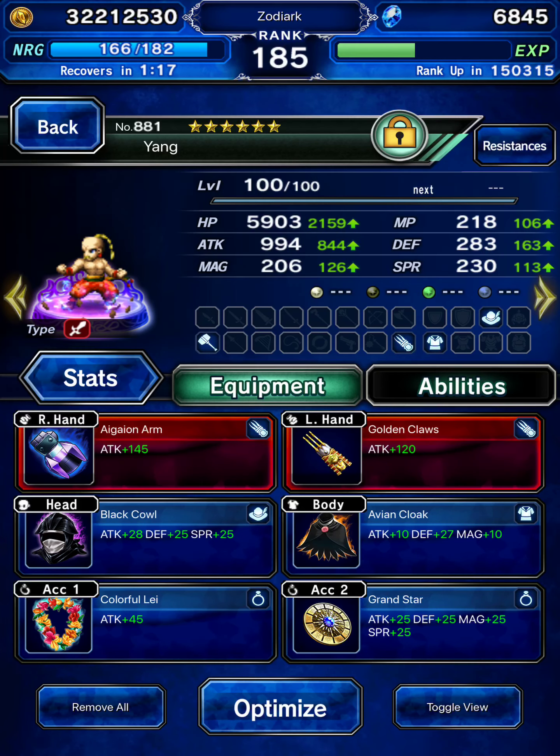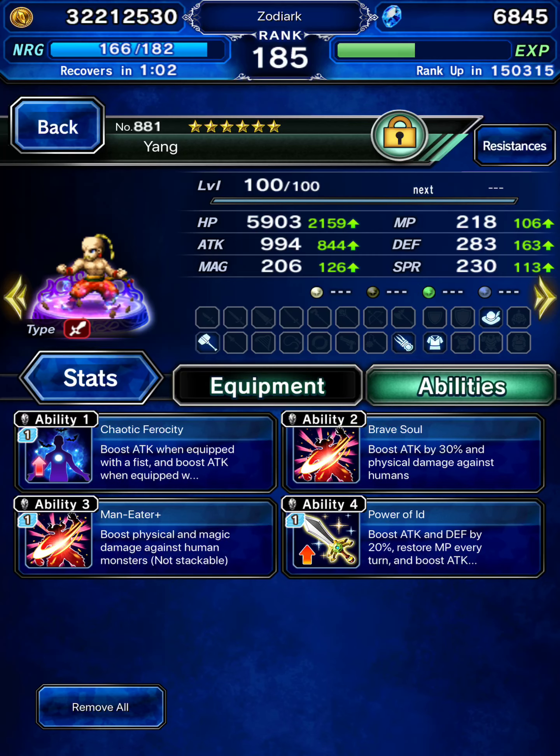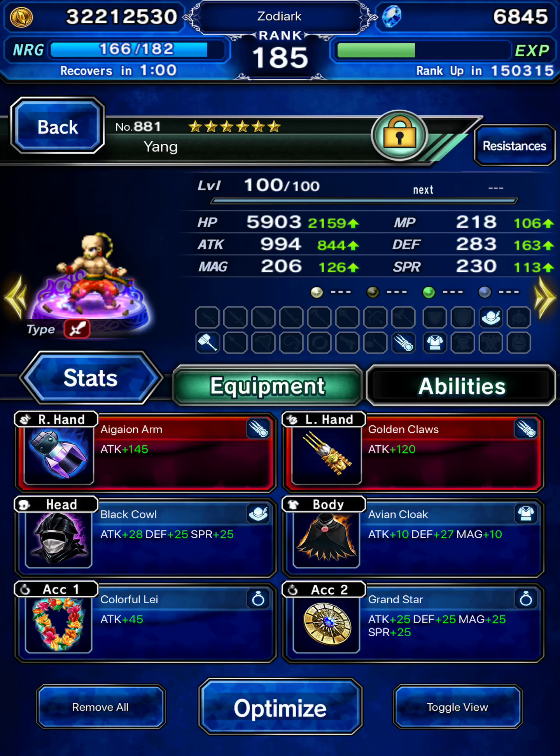Yang is geared for Maneater. I should also add that everyone has paralysis resistance, and Cecil has the Safety Bit for death resistance. Sorry I forgot to mention that.